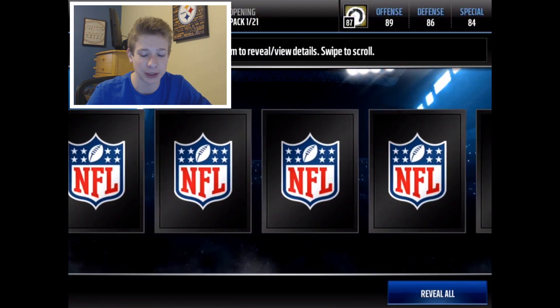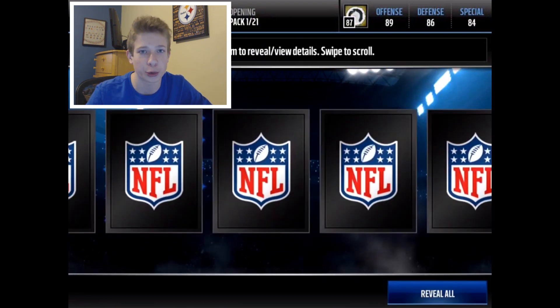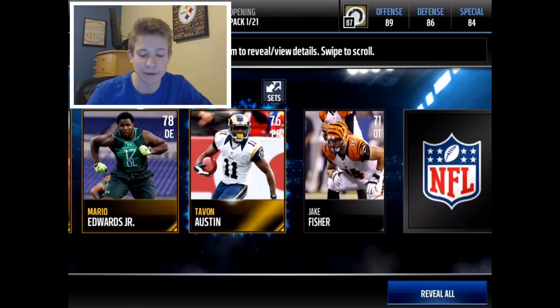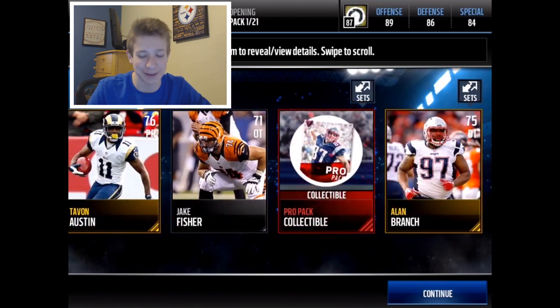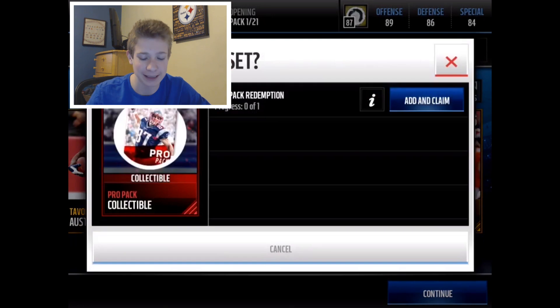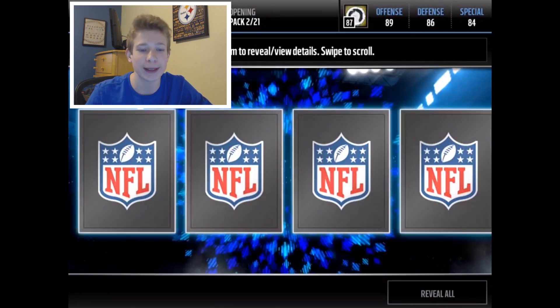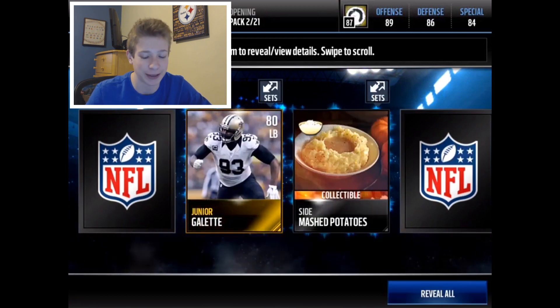There's 20 of them. Each one of these contains 1 Gold or Better Thanksgiving player — and there we go, Jameson Crowder. They also contain 4 Gold or Better players and we randomly get a pro pack collectible. And then the topper of this thing contains 2 Elite Thanksgiving players, so I can't wait until I get to that.